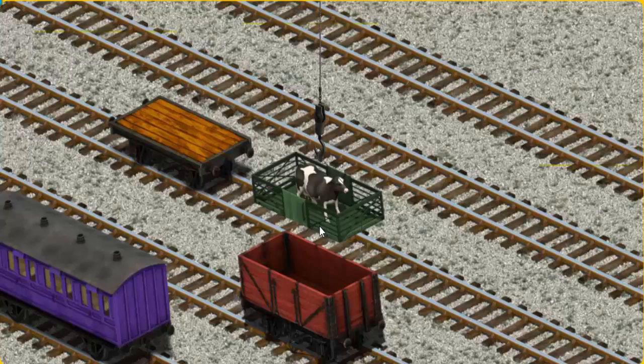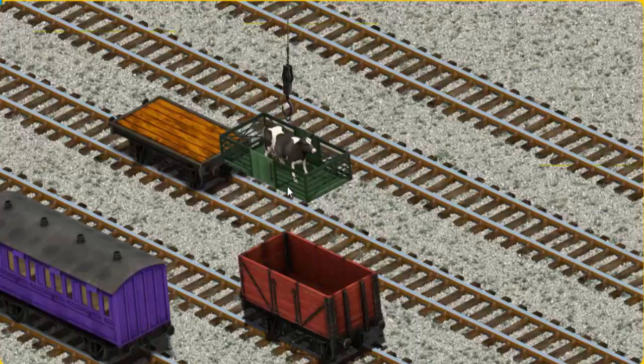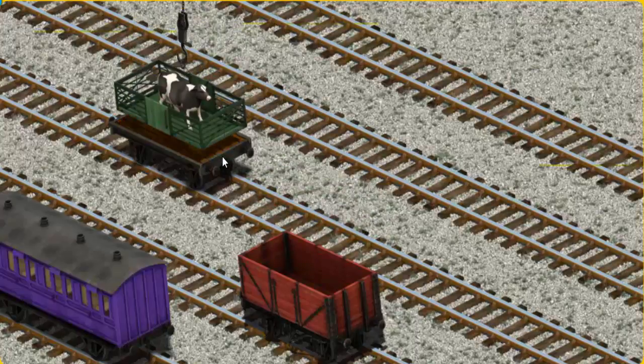Now the cargo must be loaded. Show Cranky where the orange flatbed is. There you go!